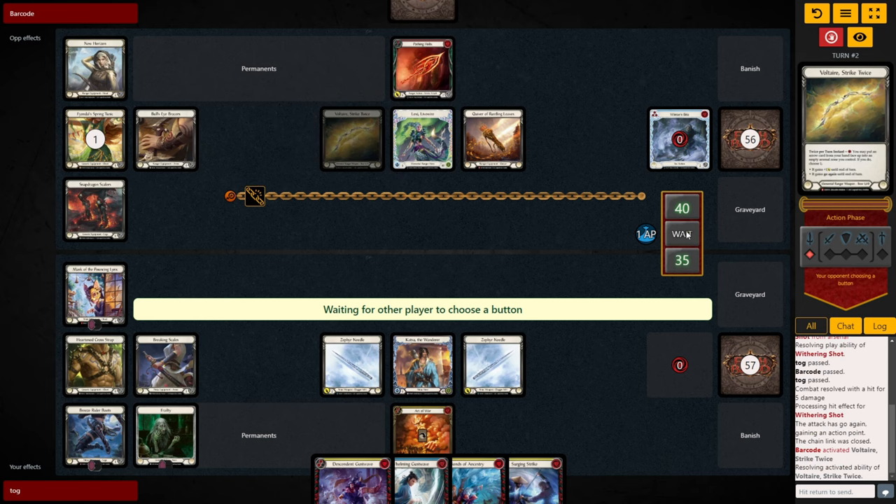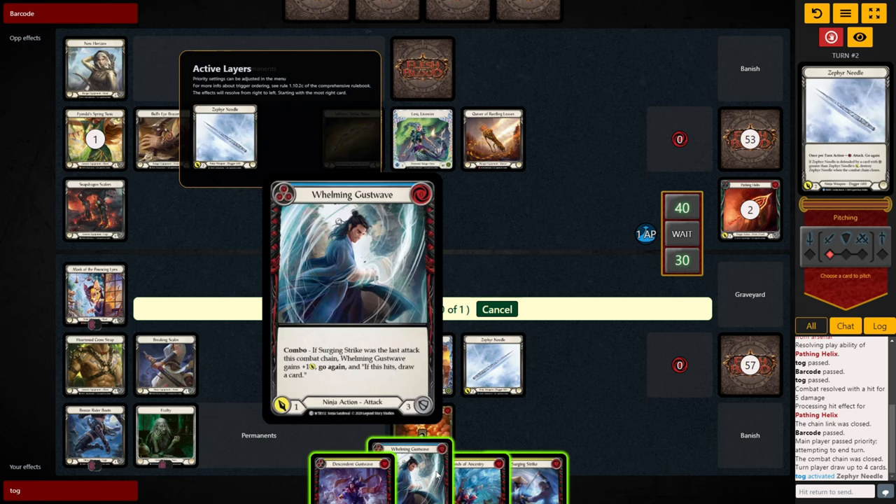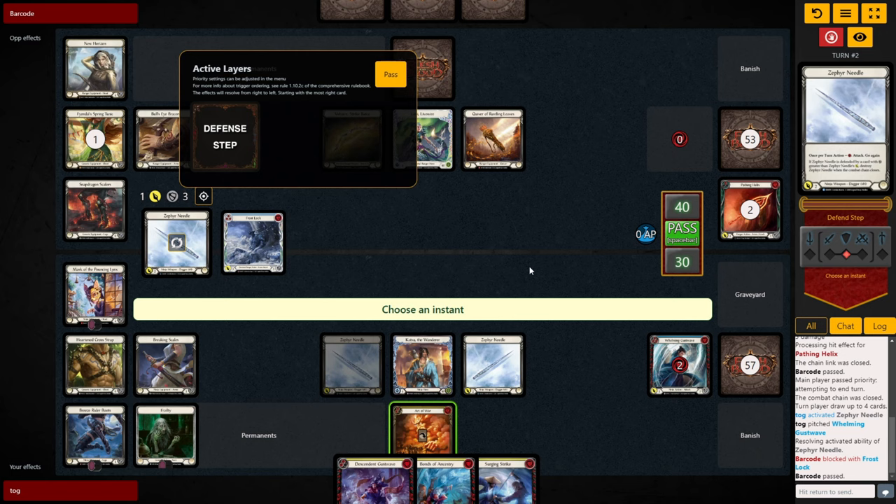We take 5 down to 35. Then they load in a Parthing Helix and attack for 5, but it doesn't have go again so we don't care. We go down to 30 and they pass Arsenal to us. We have an easy Dishonor line here, so we're looking to bait Lexi into blocking our Zephyr Needles. Pitch a blue, attack for 1, go again through the Frailty — they block. Nice.